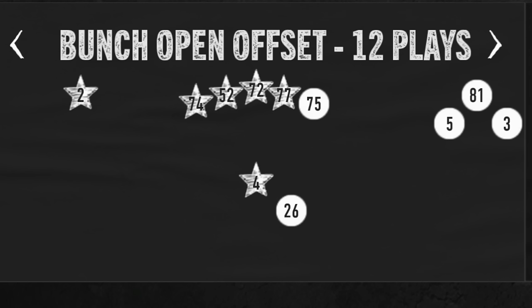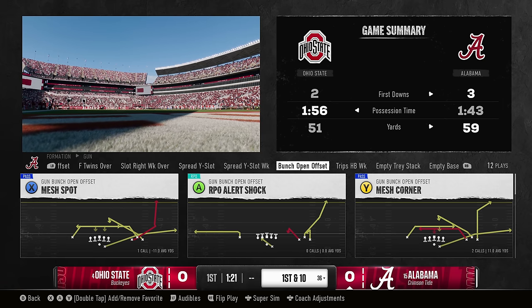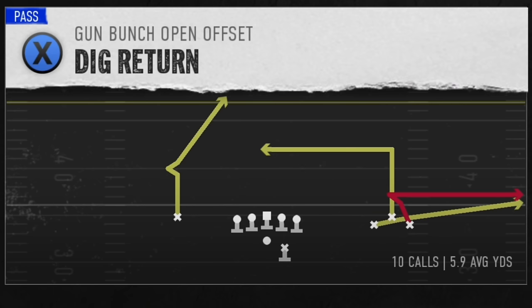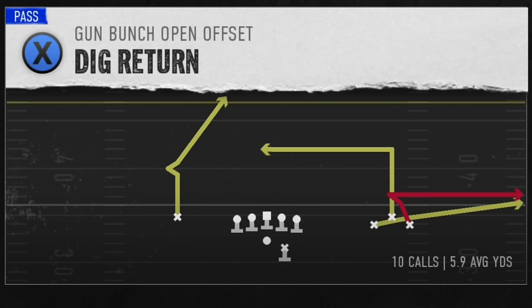The first play is out of my Alabama offensive ebook and the formation is the Gun Bunch Open Offset. There are a lot of plays in this formation that could qualify for this video based on some really good concepts, but the play I'm going to show first — probably the best — is the Dig Return. This particular play has a route concept setup that basically allows the red zig route to get open every single time against man or zone.